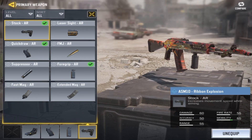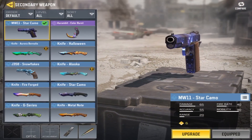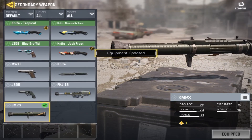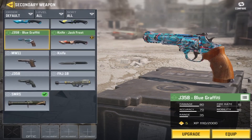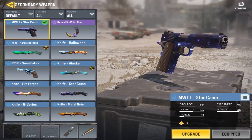For the secondary weapon, based off rank, I would recommend using the SMRS right here. But if you were playing a scrim or competitive ranked gameplay, I would recommend using a pistol, because the SMRS — which is a rocket launcher — is banned in that sort of setting.